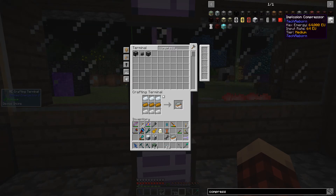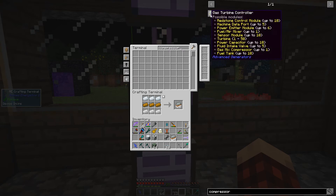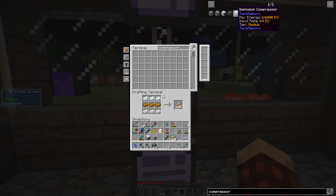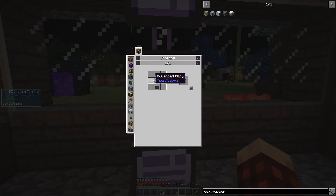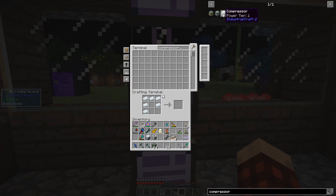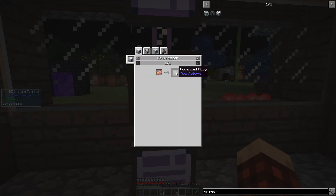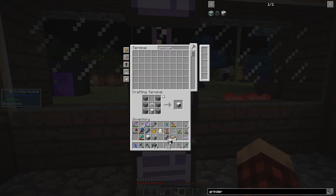We need a compressor from Tech Reborn — not the implosion compressor, just a regular compressor. It doesn't show up in NEI? Huh. Alright, we're going to do what we need to do here and we can make this thing. There's our compressor. I need to think about how we're going to handle this power-wise, because I have all these machines over here.